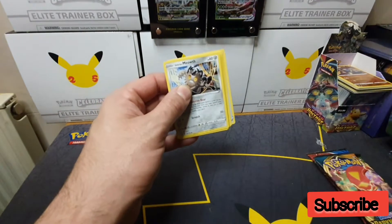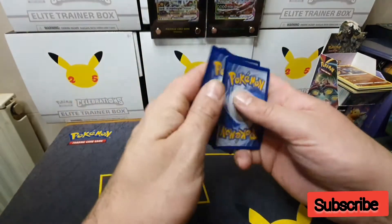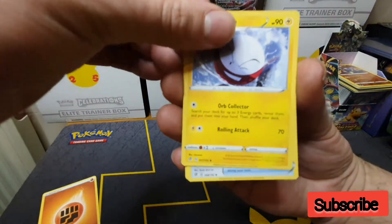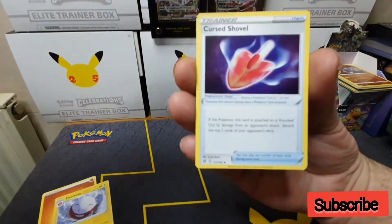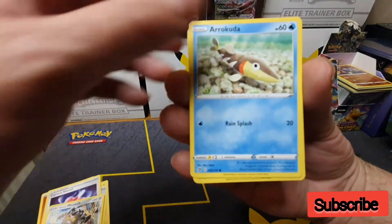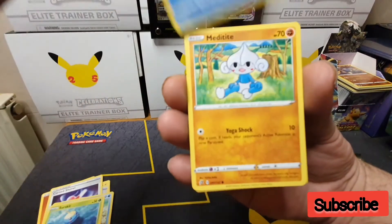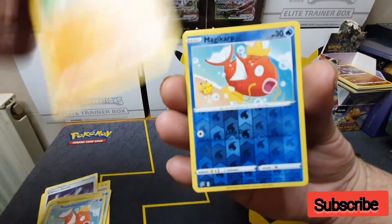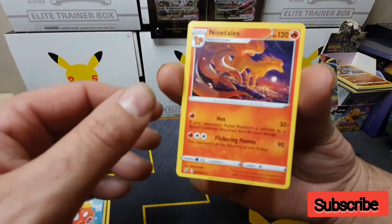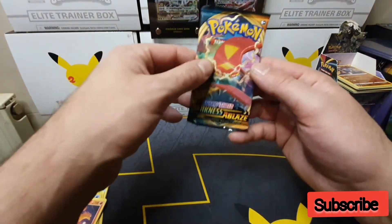There's your code card — one, two, three, four — and back. We'll guess Lightning Energy... nope. We have Fighting, Electrode, Tool Scraper, Cursed Shovel, Galarian Meowth, Barraskewda, Sirfetch'd, a Magic Art, Meditite, a Reverse Holo Magic Art, and the final card is a Ninetales non-holo.